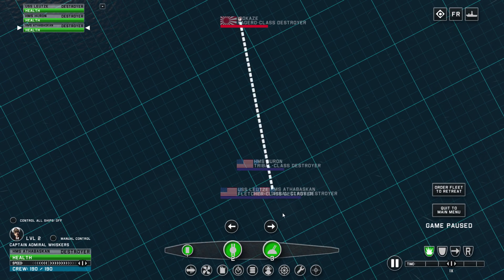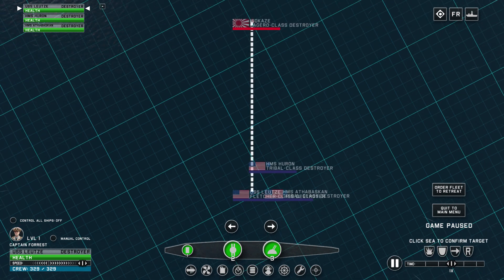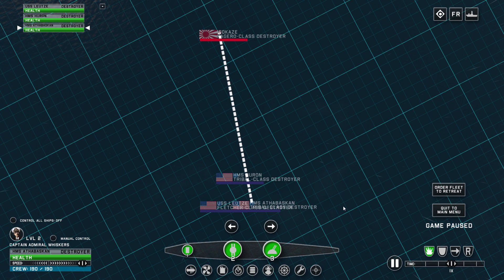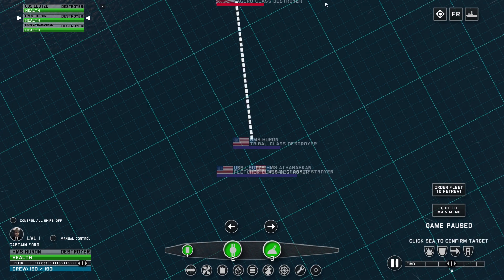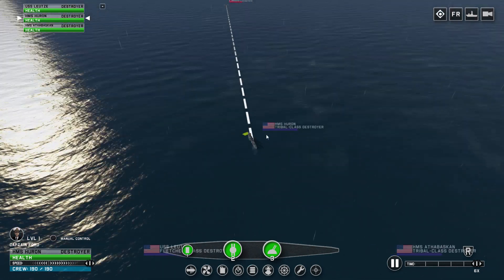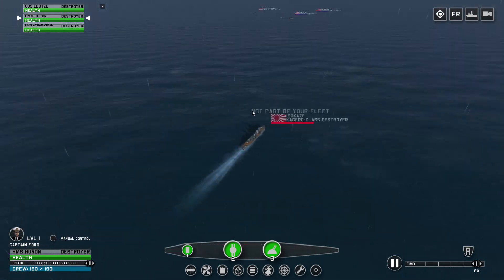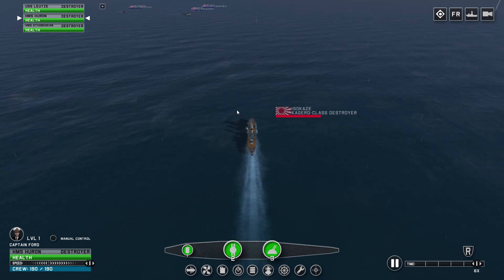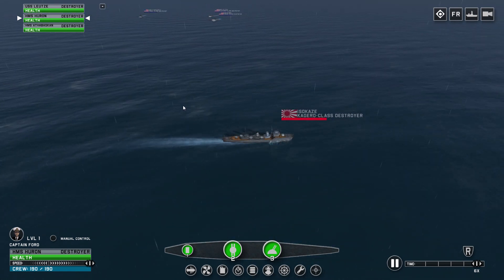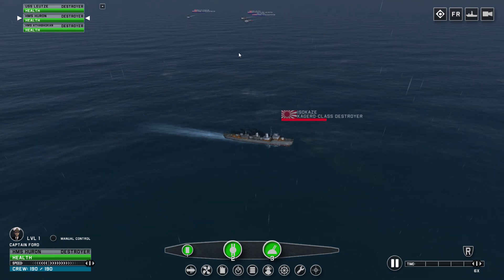It's only one ship we have to deal with here. Let's just send all my ships to automatically attack him - that should be it. Nothing we can really do but sit back, relax, and enjoy the tactical view. Let's look at it from the Japanese perspective as he sees three destroyers firing at him all at once - yeah, he's getting out of there, he knows what's up.